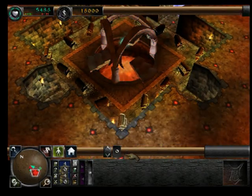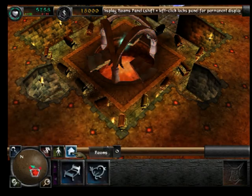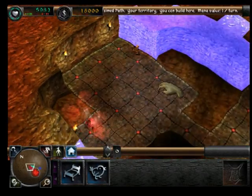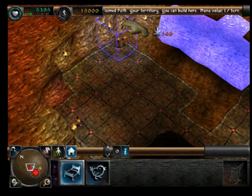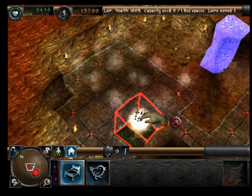Your dungeon heart is full of gold. No more than 16,000 can it hold. So let's start building the lair — a place of rest where creatures sleep to calm their tempers and restore their health.